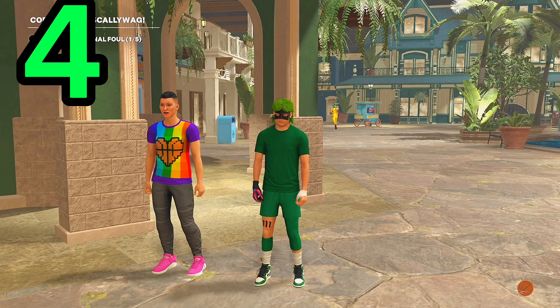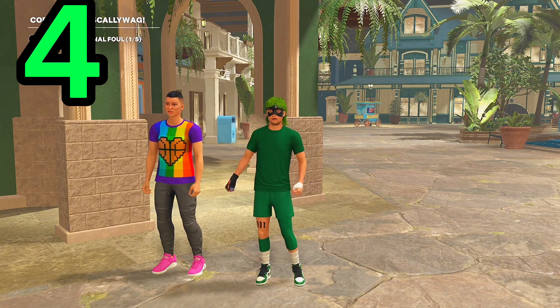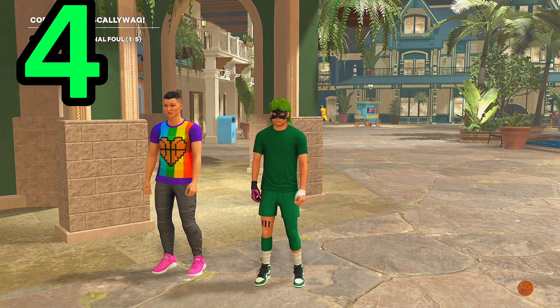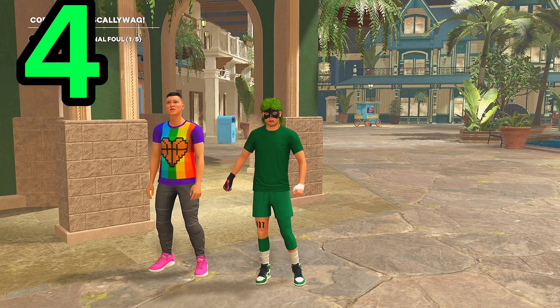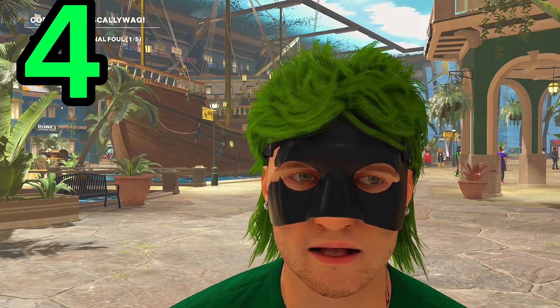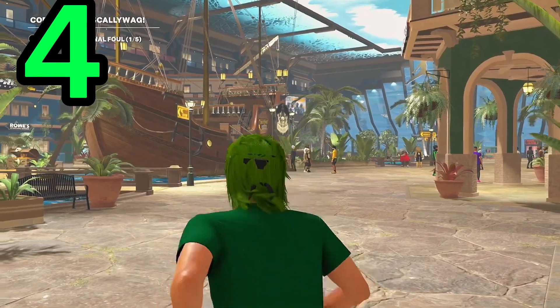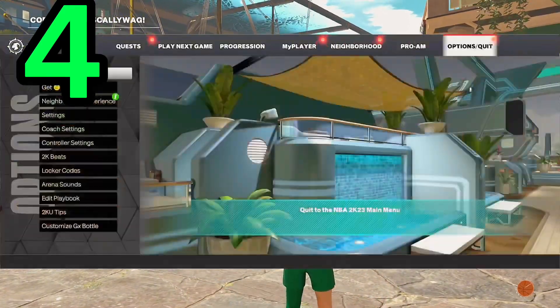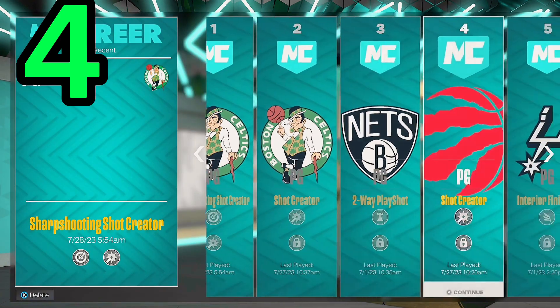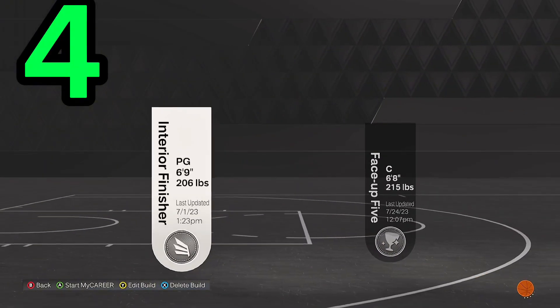After you're done with her quest line, she'll give you four extra badges. The quests are very easy — it's like two flashy passes, a couple dunks, and then you have to 1v1 her in the MyCourt. Once you're done with Sam's quest on a current build, quit that build and go back to the main menu of 2K, then go to MyCareer.